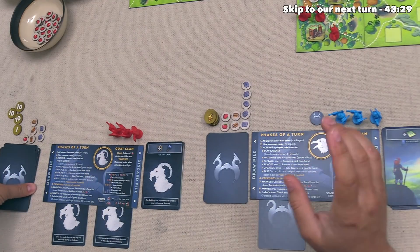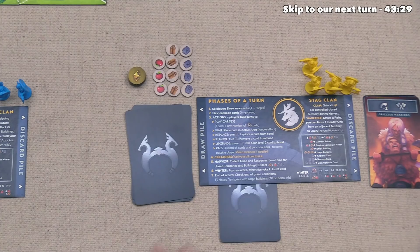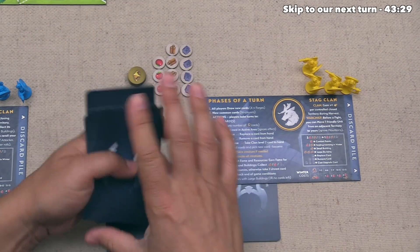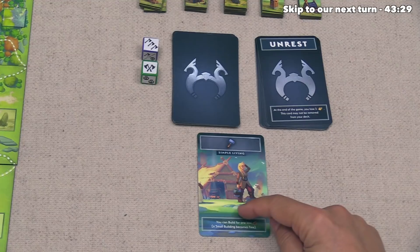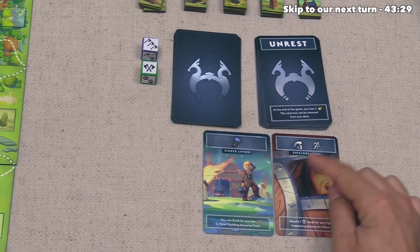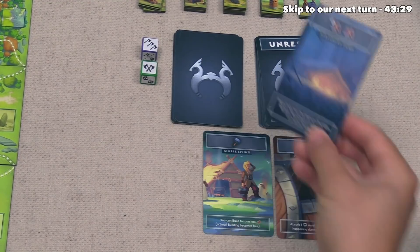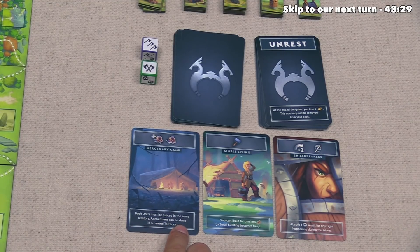The first thing we do is draw cards — we draw four as well as the blue player, and the yellow player draws five because they still have that forge. We can then draw three more common cards. This is Simple Living — you can build a building for one less wood, and small buildings become free. After that, Shield Bearers gives you two movement and absorbs one casualty result in any one fight that happens with that move. And finally, Mercenary Camp lets you do a double recruit where both units must be placed onto the same territory, and recruitment can be done into a neutral territory.